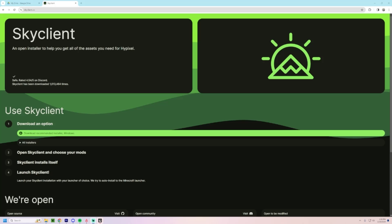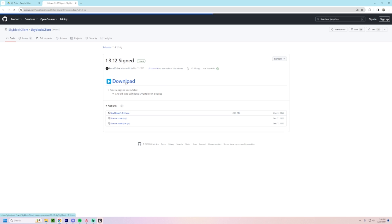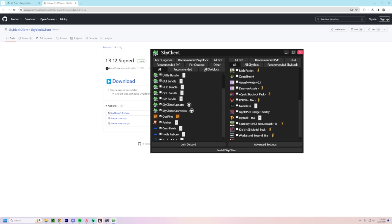My preferred way to install Skyblock mods is through a program called SkyClient. Despite the name, it's actually not a client at all — it's just an installation process. You go to skyclient.co and click the big 'Download Recommended Installer' button. It'll download an .exe file, and this is where you can customize what Skyblock mods you want.